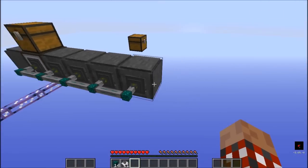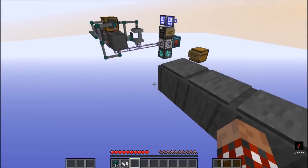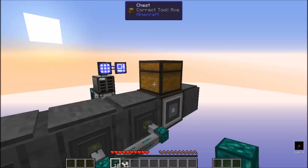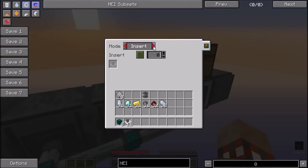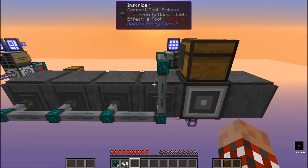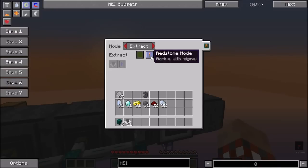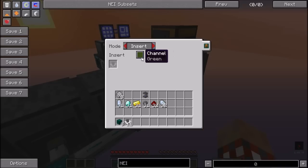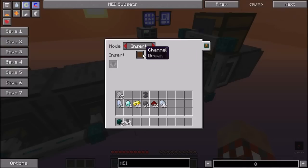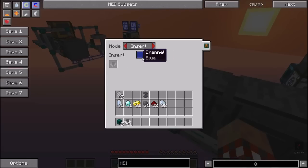Now we want to put items into the inscribers, so we're going to do that on the back. We'll slap on some more conduits. Where it's going to the top, we don't want that, so I'm going to disable that connection. I prefer to change the color on these to blue — just because I want to. These all need to be modified so that they are inserting, and again, set to the blue channel. So when items are placed into the chest, the blue channel will take them and put them into the inscribers.